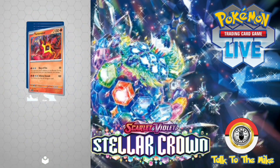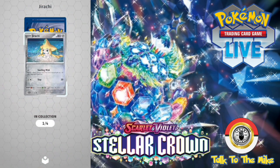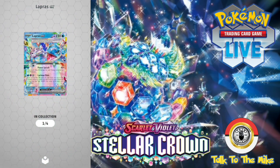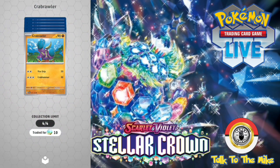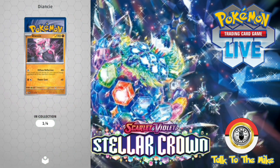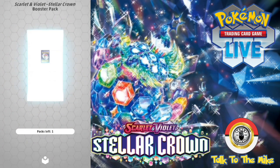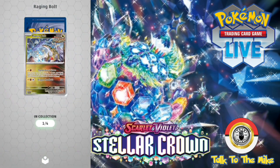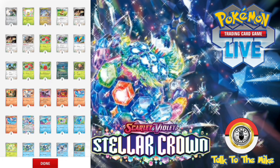Drifblim, Azumarill, Russian, Fletchinder reverse holo, Eevee to a Sylveon. Three more packs left, getting some good hits there but there's a lot of double bangers in this. Scorbunny — Kiki's favorite — Comfey, Jirachi reverse holo, Slowpoke first holo. Yes! We got the Lapras EX that I wanted — I want both but I got that one now so it's good. I got it in physical form too. Crabrawler, Sylveon, Slowking reverse holo, Gulpin reverse holo, D and C to a full holo Druddigon.